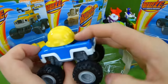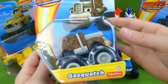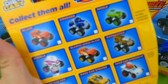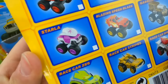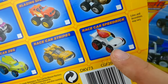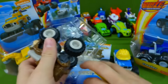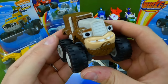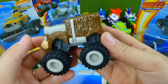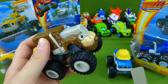He's got his hard hat on. Now let's open up Gasquatch. I love Gasquatch. And here's some of the other ones you can collect — it shows Crusher, Pickle, and Starla. We have the race car Zeg, Stripes, and we even have Speedrick. I'll show those to you in a second. There's Gasquatch. He's got a funny look on his face — he looks pretty happy. Gasquatch is a real monster machine because he's a monster and a machine.